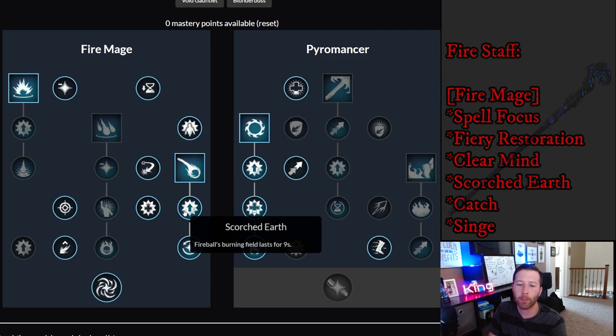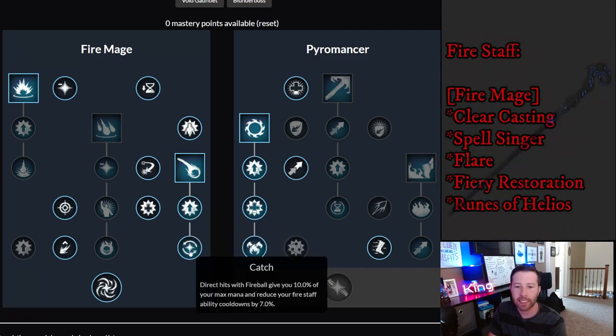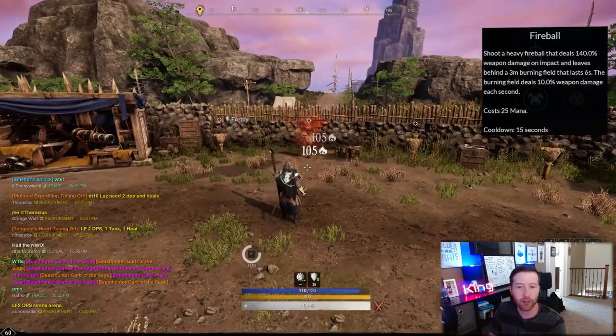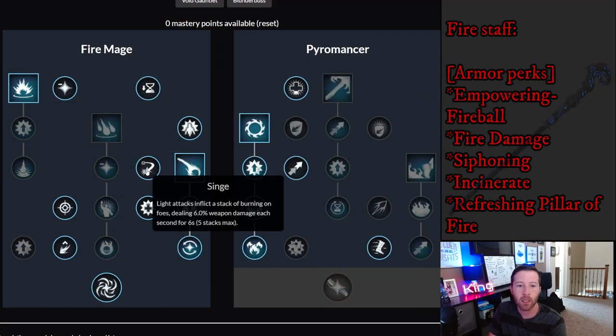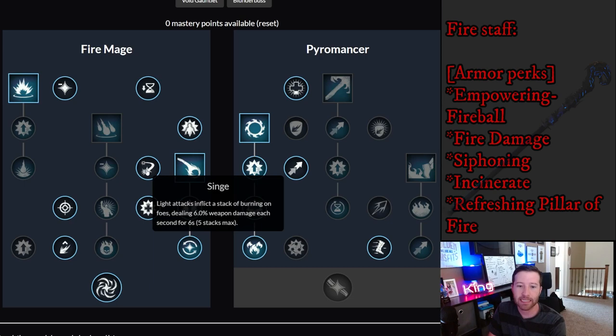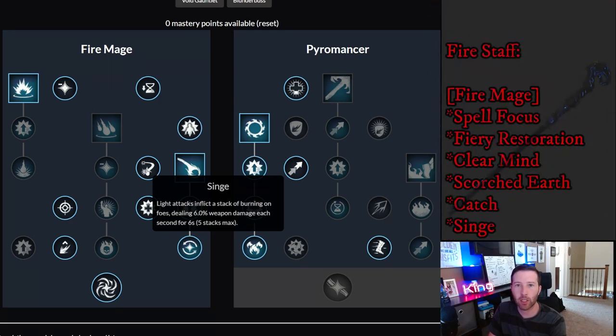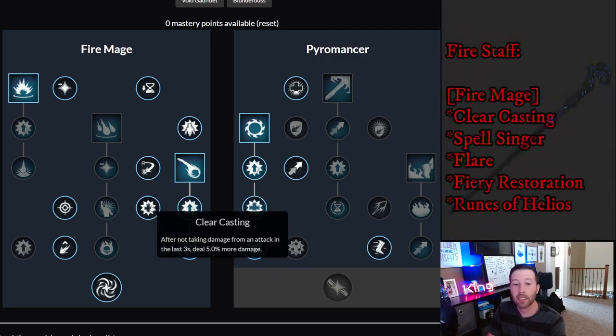With Kindle extending burn 20% longer, Fireball's burning field effectively gives you one and a half to two extra seconds, adding roughly 20 more damage. Then Scorch Earth extends the burning field to nine seconds for more damage. Catch — direct hits with Fireball give 10% of max mana and reduce fire staff ability cooldowns by 7%. If you're good at aiming, you can use abilities faster and gain mana back. Then Singe — light attacks inflict a stack of burning dealing 6% weapon damage per second for six seconds, with burn lasting 20% longer.